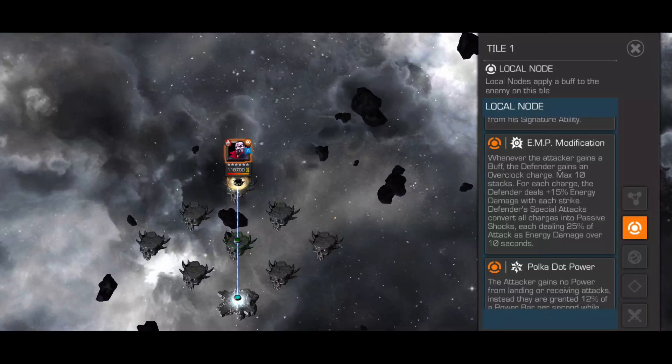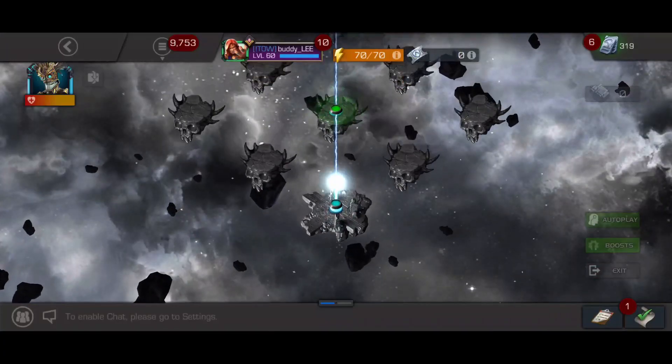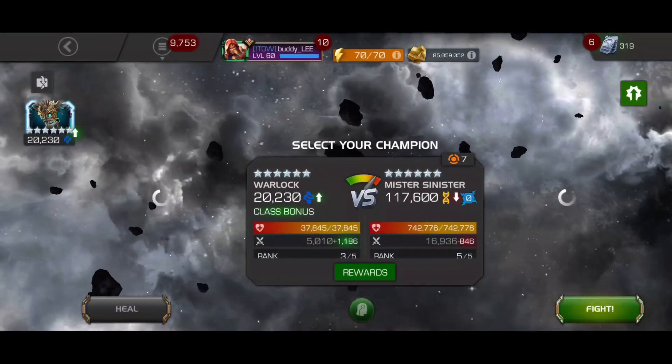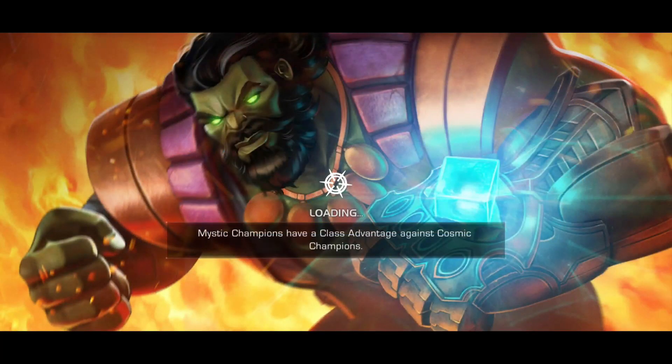I am going to use Warlock here who can gain power from placing bleed debuffs, and since he is bleed immune it can't be transferred back. I have also found a playstyle that can be used to kind of cheese this fight by spamming heavy in the corner and baiting the SP1 over and over again.